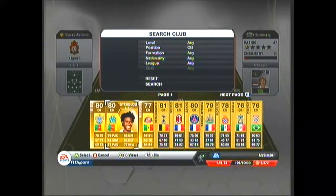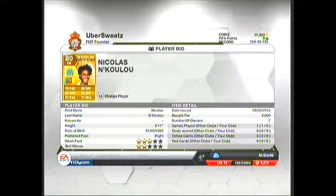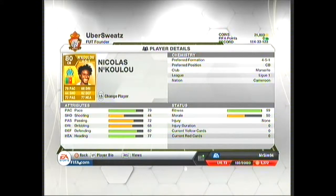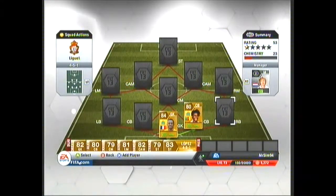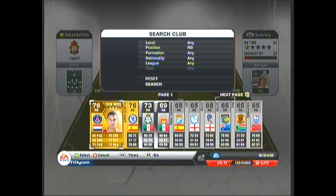The first centre back is going to be Enkulu — I think that's his name, it is quite hard to pronounce. But for 2k he's got 79 pace, 82 defending, and 77 heading. I'm sure you can pick one up a little bit cheaper, but I don't have too much patience in squad building.